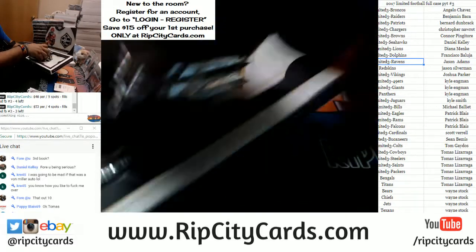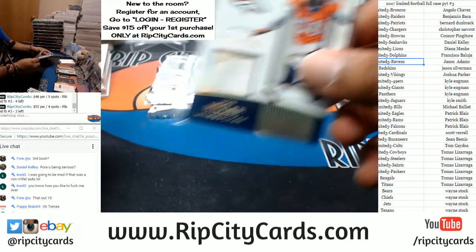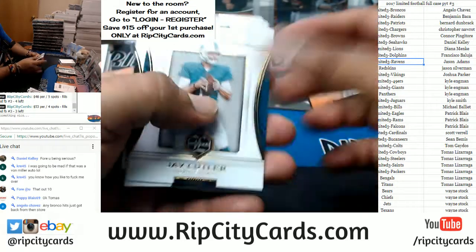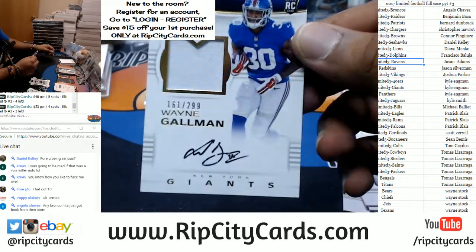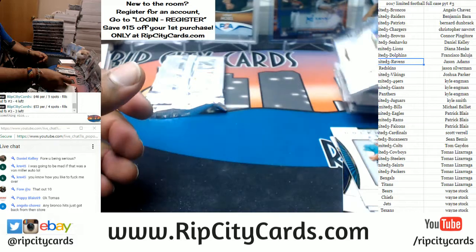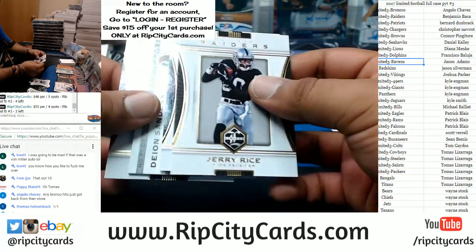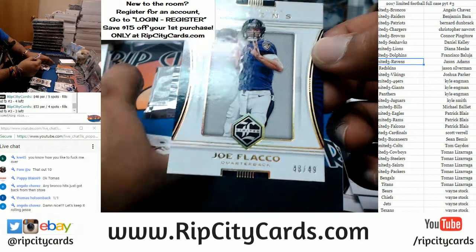There was a Von Miller patch numbered 5 out of 10 — and there it was. We have for the Giants — Wayne Gallman to 299, the patch. I think that's the second Gallman for the Giants. To 49 — Joe Flacco of the Ravens.